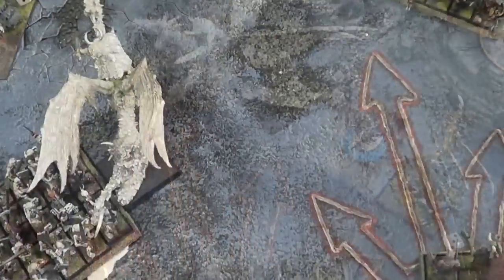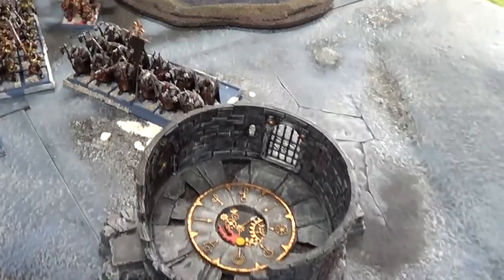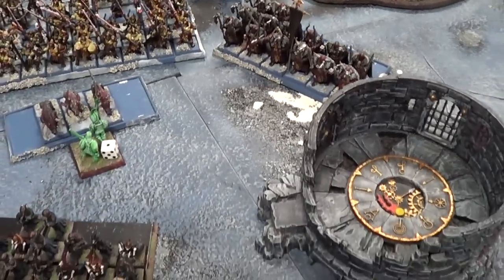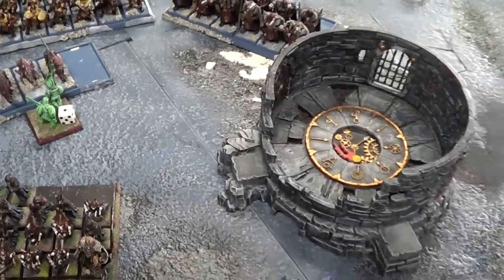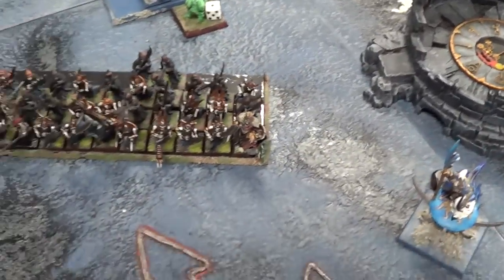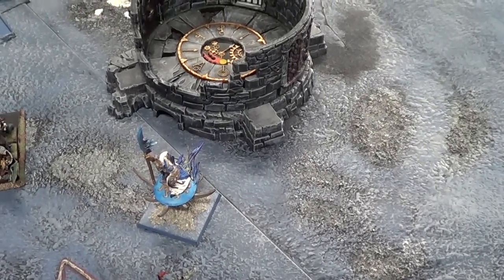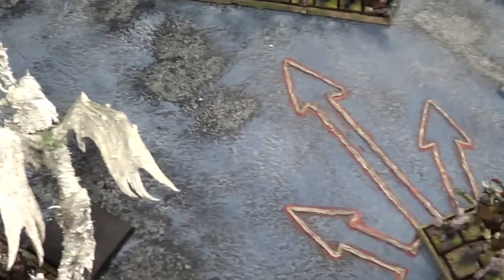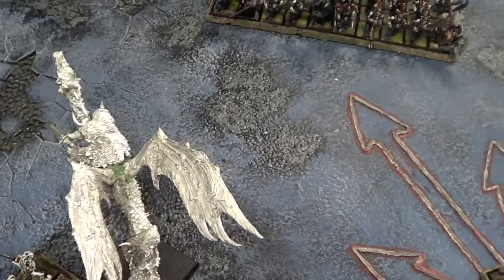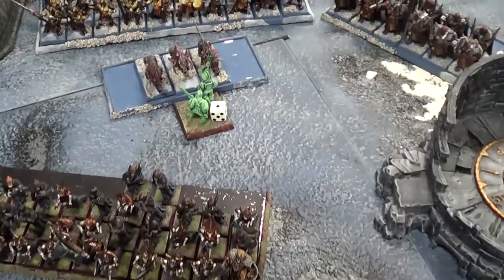Warriors of Chaos turn four: his General and Dragon charged into my Necromancer. His Dogs charged into my Grave Guard, and everything else tried to get into the bottleneck. Nothing in magic. In shooting he missed with the Hellcannon and gave his Dogs plus one toughness. In combat I killed his Dogs — he did no damage and I reformed to face this way. His BSB got three wounds on my Vargulf; I regened two, but the third was a failed regen and Vargulf died. His Chaos General did one wound to my Necromancer, then the Dragon ate him and overran into the front of my Skeletons.